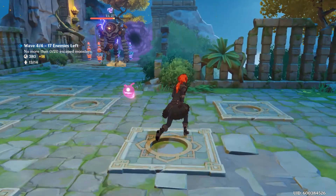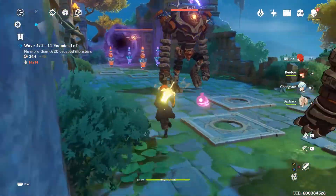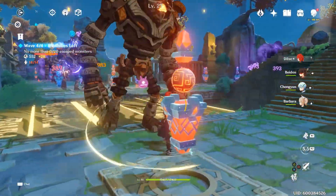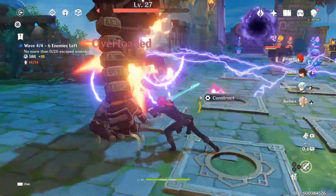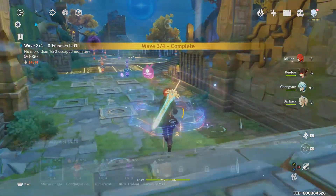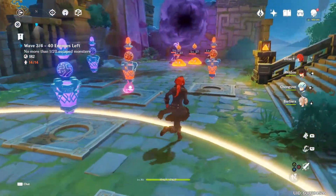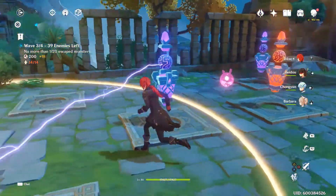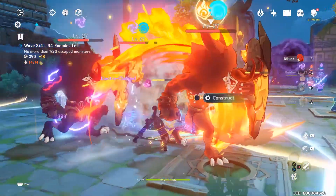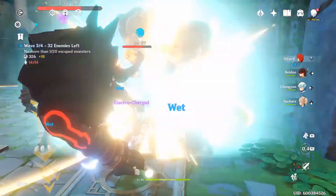Throughout the waves, your Mechanicae will do most of the damage, but it still comes down to a strong knowledge of monsters and elemental reactions. You will be shown the monsters coming in each wave so you can set up the required elements to destroy them quickly — roughly 20 monsters per wave. The ultimate goal is simply to stop them from going through the portal. For shielded enemies like geo-shielded ones, you need overload, meaning Electro and Pyro Mechanicus, though your characters can also break shields with a greatsword.